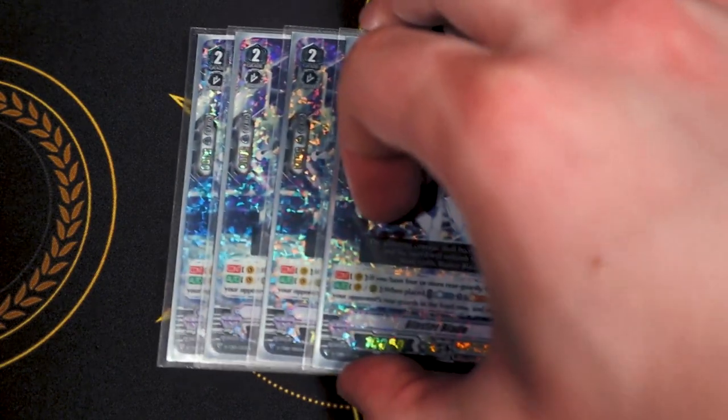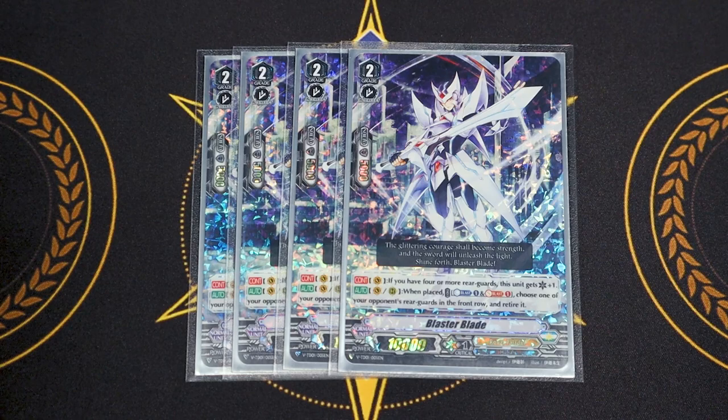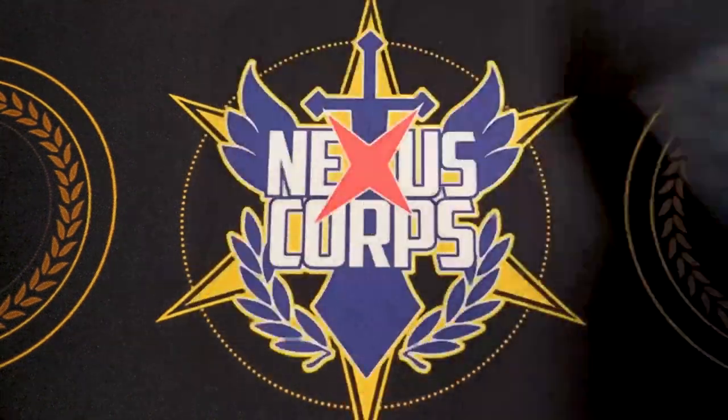Moving on to grade 2s, our MVP is Blaster Blade from V-Series. Blaster Blade's first skill is Vanguard only — if you have four rear guards, this gets a crit. The second skill is Vanguard or Rear when placed: Counterblast 1, Soulblast 1, choose one of your opponent's front row units and retire it. You don't use the Counterblast too often in this deck, but we're mostly using it because we need Blaster Blade in the soul, it's searchable, and Floral Paladin Flogal re-stands Blaster Blades.